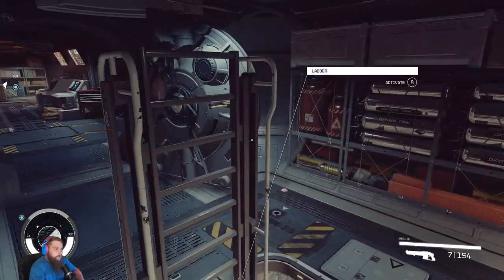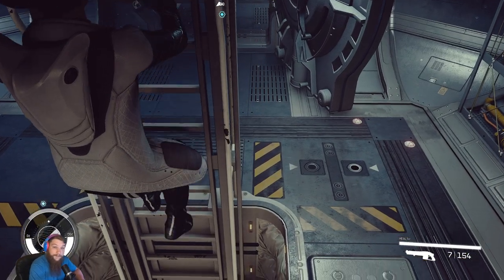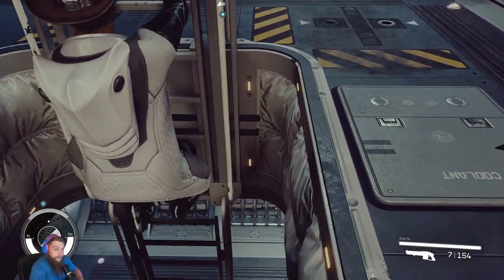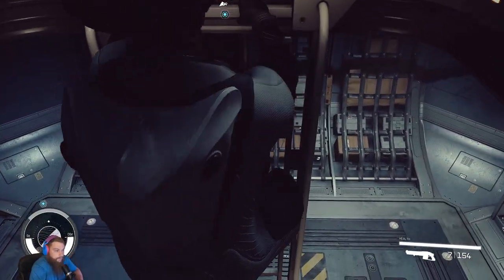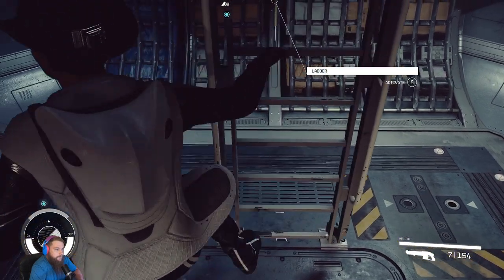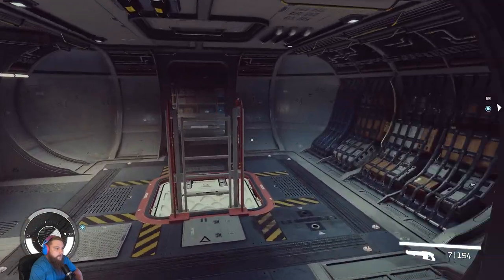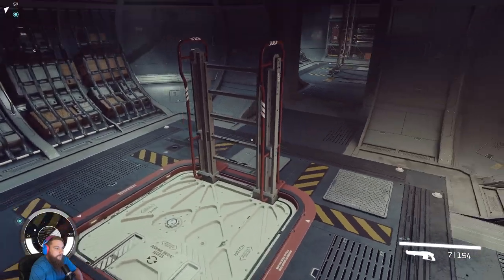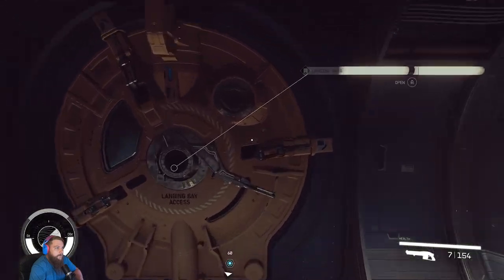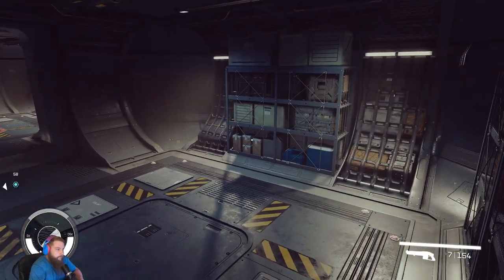Another window over here, and then we're gonna go over here — this is the access to your lower level. Yes, there's a lower level on this huge ship. You guys already saw the outside, it's pretty big. Once we get down here, there is your docking area, and then you have your storage room over here.